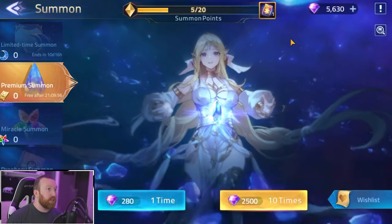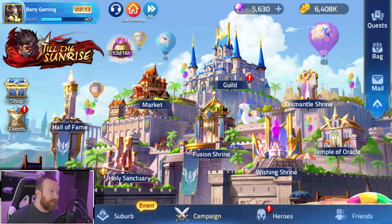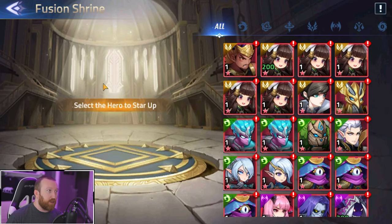As you do miracle, premium, and limited-time summons, you'll fill up an energy bar and get awesome rewards at every checkpoint — it changes every single time so pay attention. That is the full breakdown of summons.